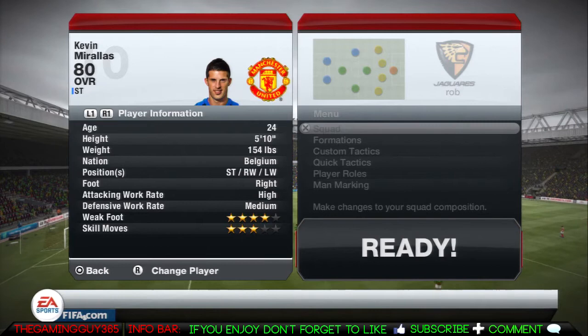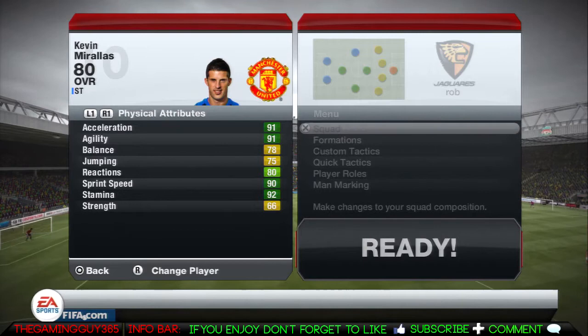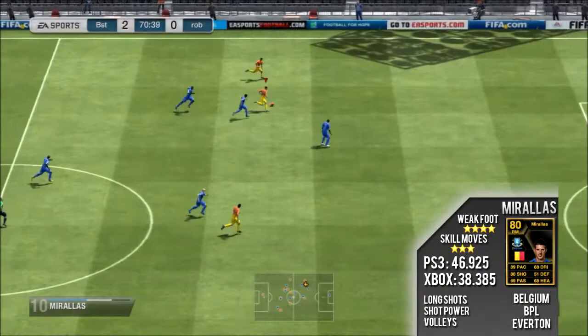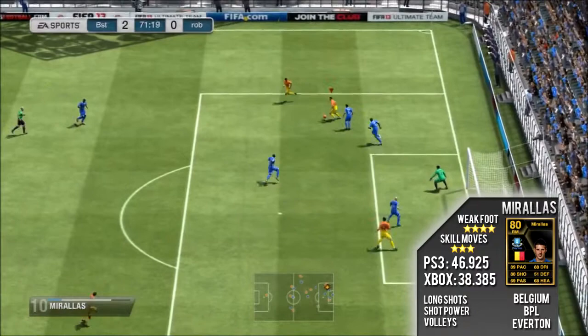Going on to his physical stats, which he's amazing at: 91 acceleration, 91 agility, 80 reactions, 90 sprint speed, and 92 stamina. These are really high stats for a player, and you're not exactly going to get much better. He also has 80 attack positioning.